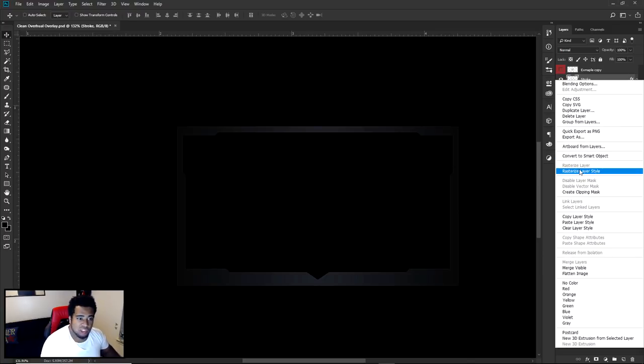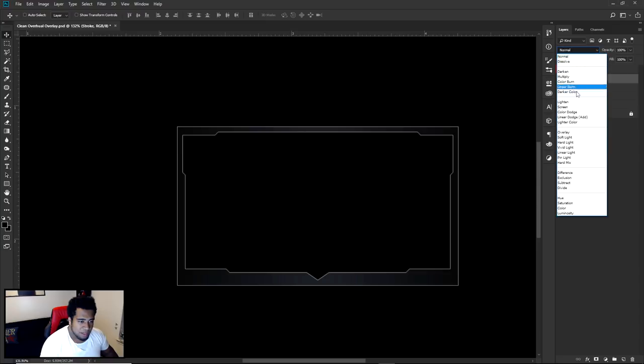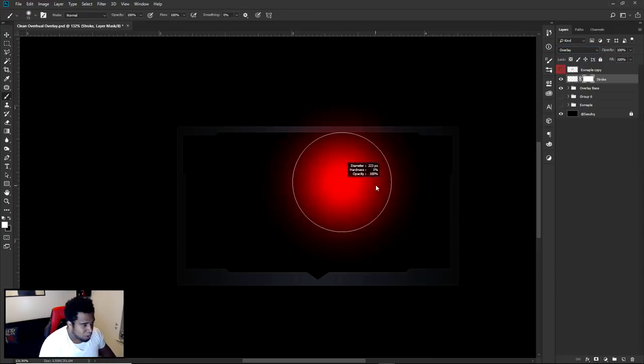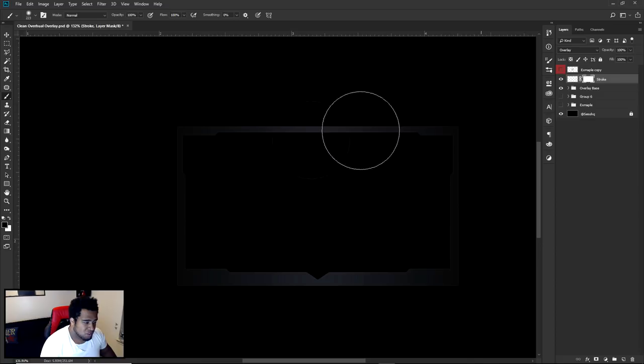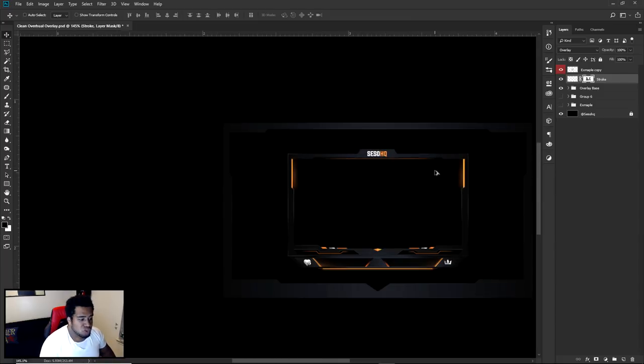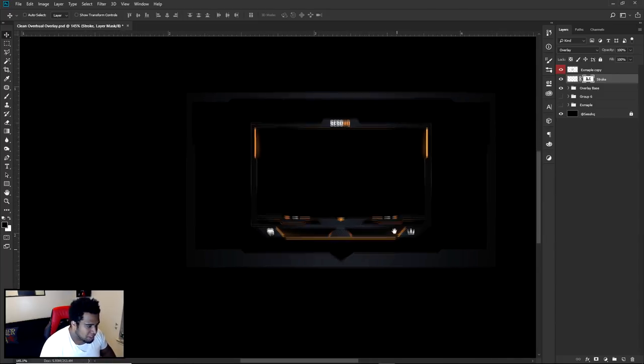Before you rasterize, lower your fill all the way down to zero — that'll get rid of the picture and only allow the layer style to stay. Then rasterize it and put it back on overlay blend mode. It won't make that mistake again — the stroke is there but we can erase it very easily. Take the masking tool, press B on keyboard, use color black when the mask is white — that'll erase with any soft brush. Erase some of these little corners, and that'll add that cool little sharpen effect.